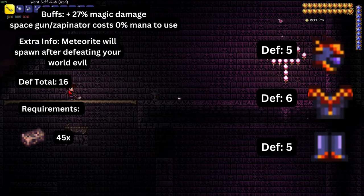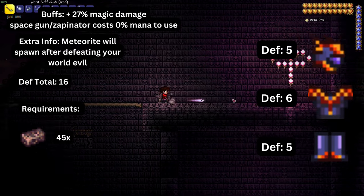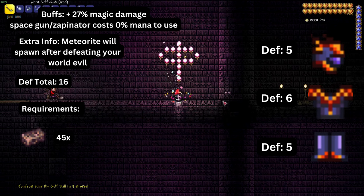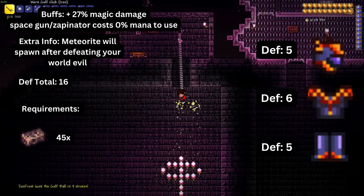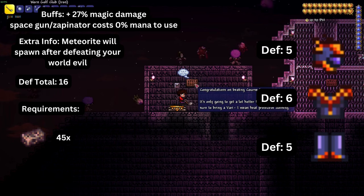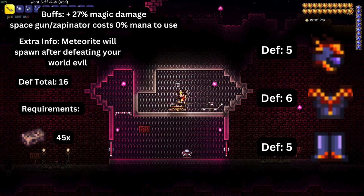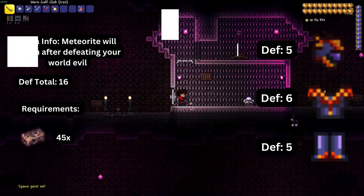The next set, which is one of my favorite sets in the game, is the meteorite armor. It is composed of a helmet, a suit, and leggings. Wearing the full set provides sixteen total defense and increases magic damage by twenty-seven percent. As an added bonus, the space gun and zapinator use no mana. To obtain it you need meteorite bars, which are obtained from fallen meteorites after defeating your world evil.